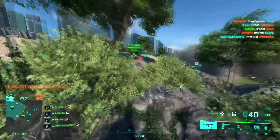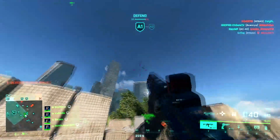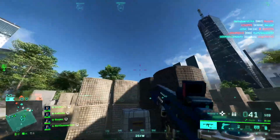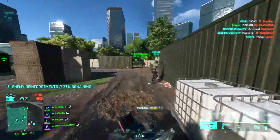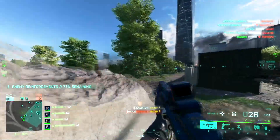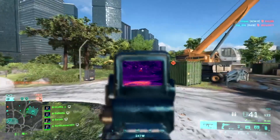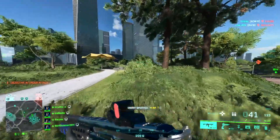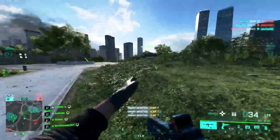Moving on to weapons. You might be thinking that since Falck is part of the Support Class Specialist, that class has access to faster draw speed for SMGs. But at the moment, SMGs are in a bad spot overall, especially with their headshot multiplier getting nerfed to 1.25 times - there are better options from other weapon categories, especially the assault rifles. Some SMGs that are still viable are the PP-29, the AC-9, and the MP-29.